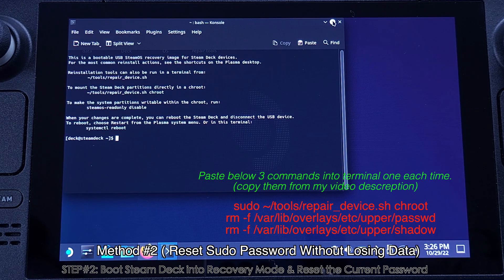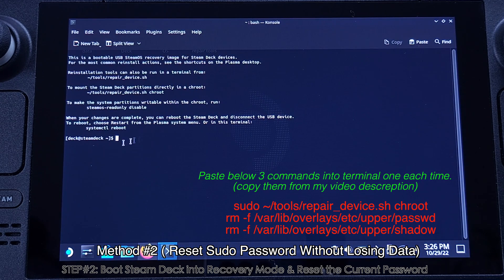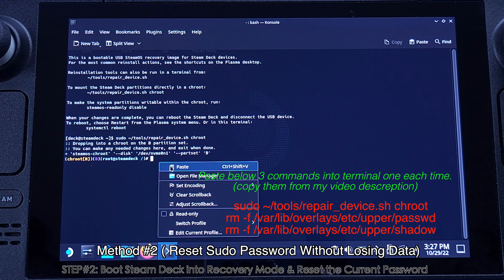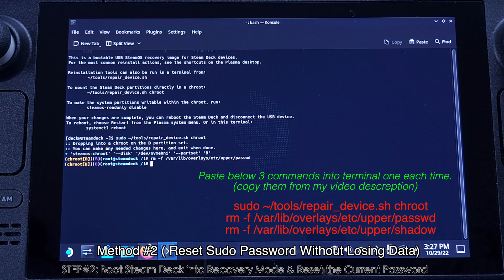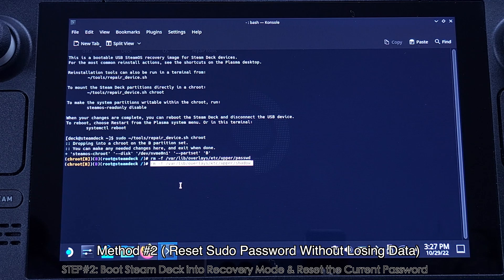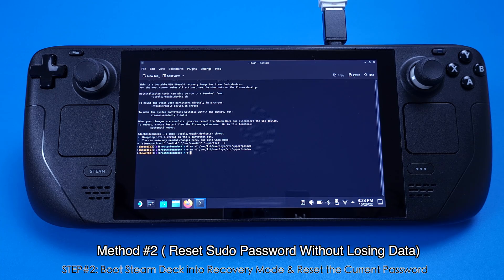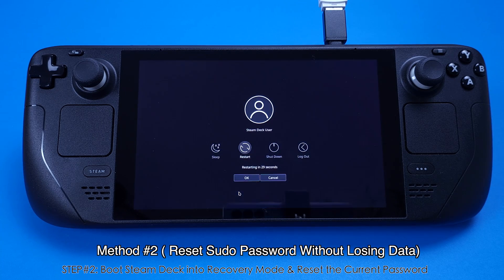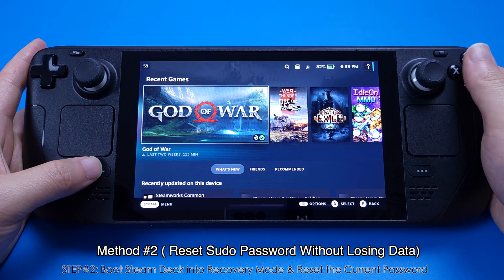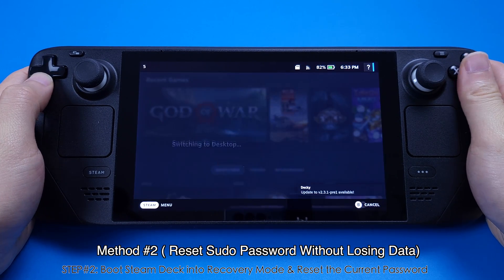After the keyboard and Wi-Fi are connected, go to the desktop and open the Terminal with Repair Tool. There are three commands that we need to copy and paste into the terminal. Make sure to copy and paste them in the same order as shown on screen, and copy one command at a time, paste it into the terminal, and hit Enter. The commands are in the video description so you can copy from there. After all three commands are processed, reboot the Steam Deck back to SteamOS.